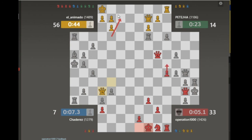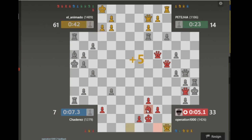If I get the Queen... if he checks there I'll just bring my King back. That actually makes it easier if I'm gonna win, but he surrenders there.